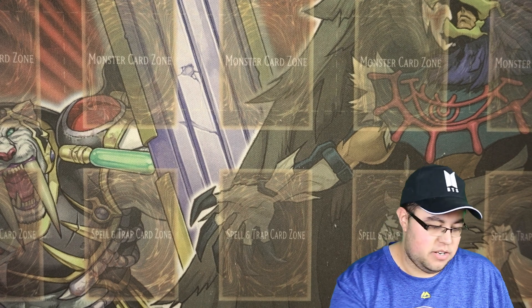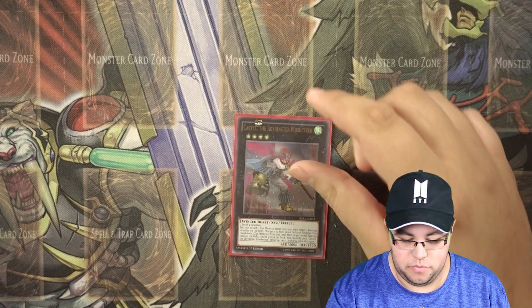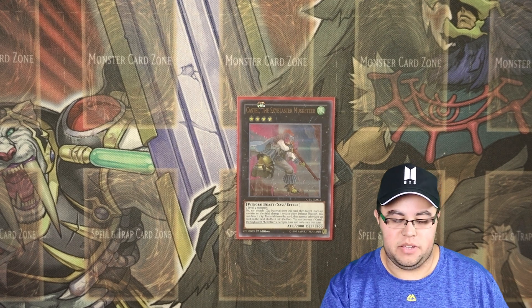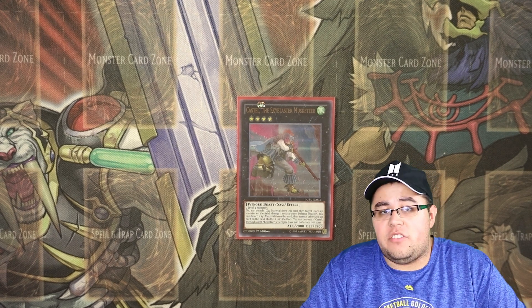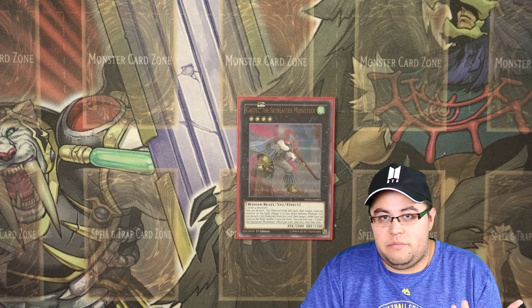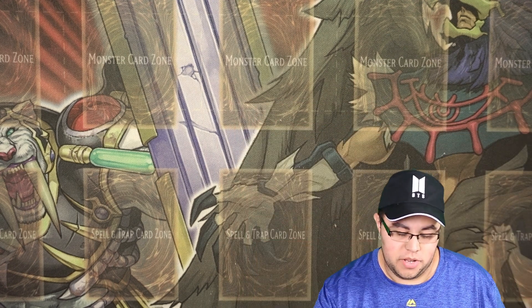Now into the extra deck: we're going to run just one XYZ — one Castel — just in case there's a problematic monster. Now Oster is a level four so you can always go into Rank 4, which is always good. It's there just to get rid of monsters that are really annoying.